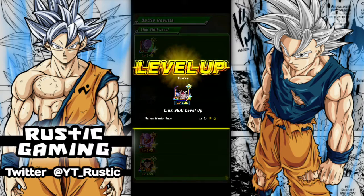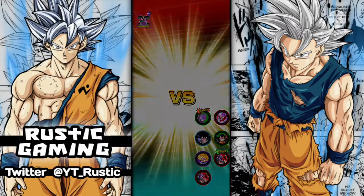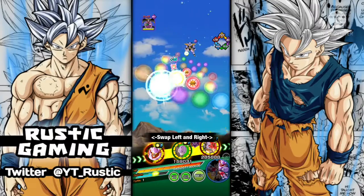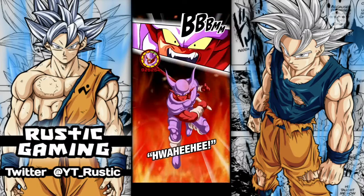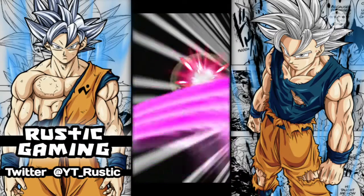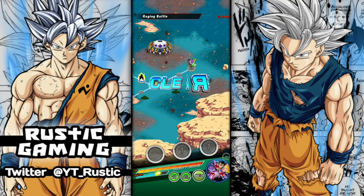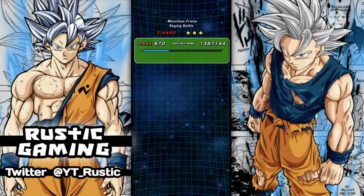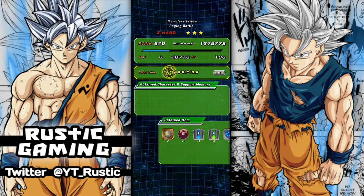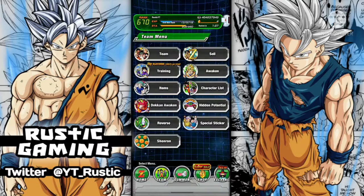I did notice — if you pay very close attention — there's a sign you're going to get a link level or not. When I put on auto, the screen where it pops up units goes a bit faster than normal when it loads, and to me that usually means I'm getting a link level. It could be pure coincidence, but that's what I've noticed. The screen pops up and goes away nearly instantly when you get a link level. This run took three minutes, actually a pretty good time. Leave a like and subscribe and I'll see you on the next one.